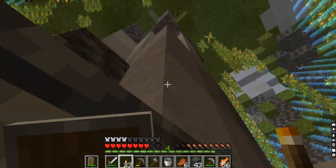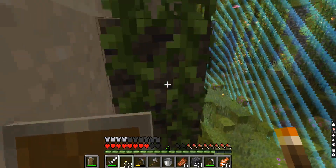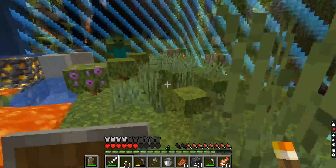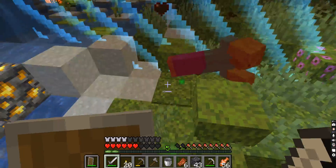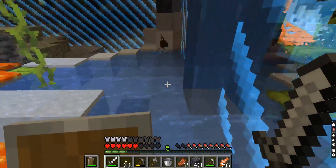Let's light this center thing up too. Glowberries are beautiful, I like glowberries. That's lava — that's dangerous. I saw him and I panicked and pressed Q and it threw my torch away.